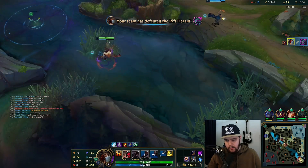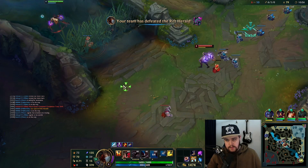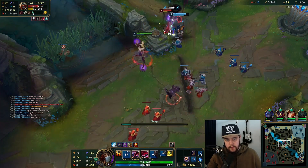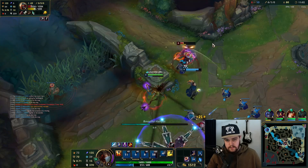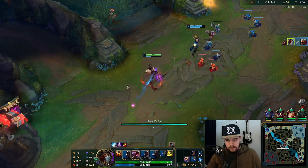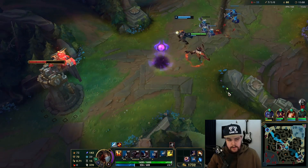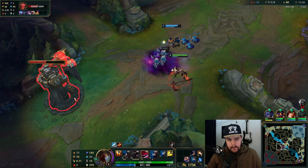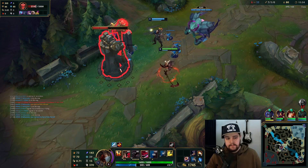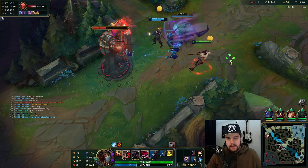I'm gonna go straight up mid lane with this Rift Herald. I'm gonna use this right away to get the mid turret down for a bunch of cash between me and Viktor. Absolutely perfect — we are looking good, seven kills as well.